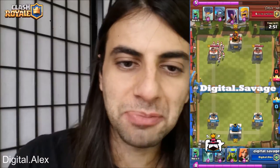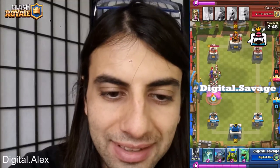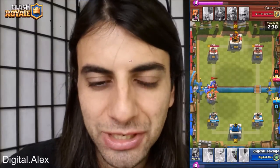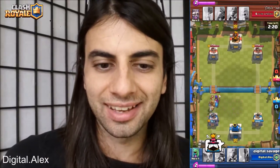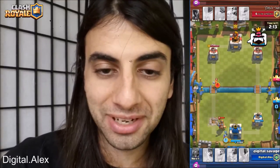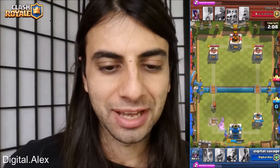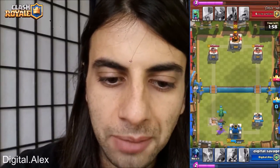The last match is from Digital Savage, a new guy in my clan who is learning a lot. He has a combination of cards he likes and good strategy in countering, but he kind of didn't let the cards come to his side so the arena towers couldn't help him. He loses a tower to the Prince, but there are still two minutes left in the game. It was a really quick tower defeat, but Savage still has time to come back. He throws down the Baby Dragon on top.